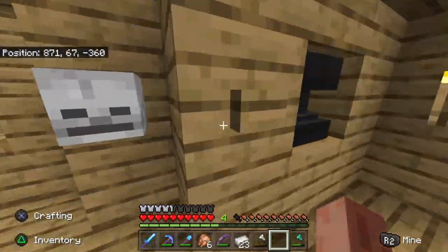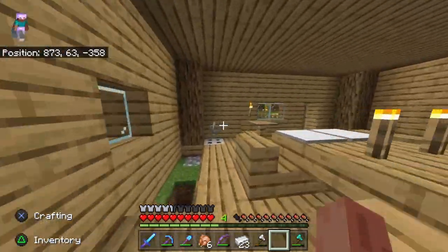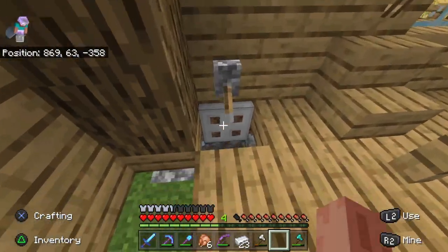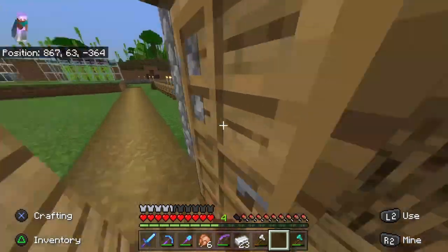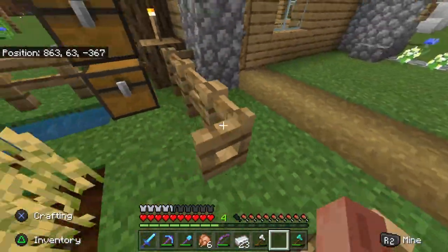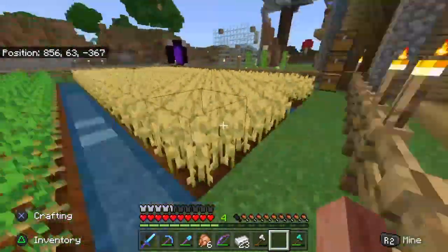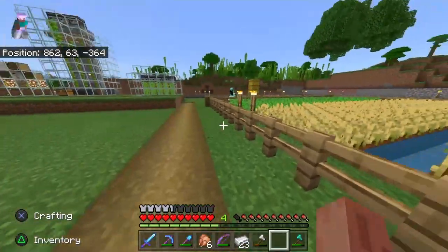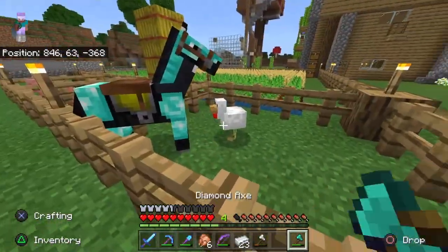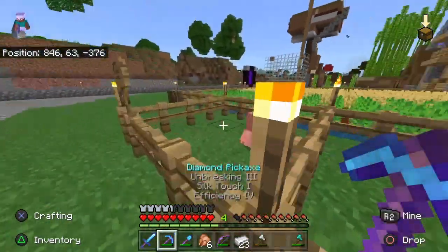We've got an anvil replacement system, and that's pretty much my house. Oh wait, you can't forget the strip mine and my incinerator. Then we have my farm — I'm going to grow carrots, but for now it's just wheat and potatoes. Then we have my horse vector, and I don't know what that chicken's doing in there, but we have my horse vector and my pig, Jeffrey.